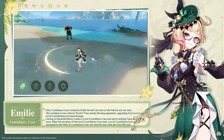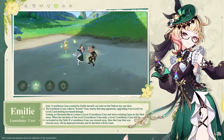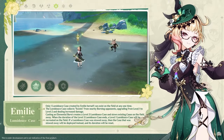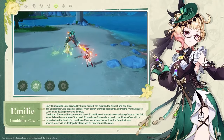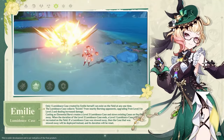Let's quickly cover her skill kit. The normal attacks aren't too interesting so let's skip straight to the elemental skill. It summons a totem-like structure, similar to Yae Miku's elemental skill, which attacks nearby monsters — the Luminous Case, I believe it's called. It also has a similar level-up mechanic which triggers when enemies have the burning status effect nearby.